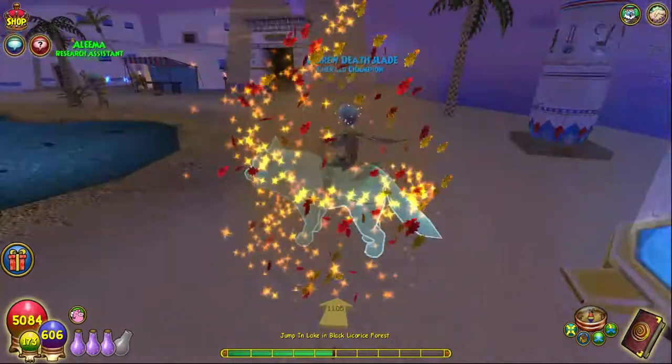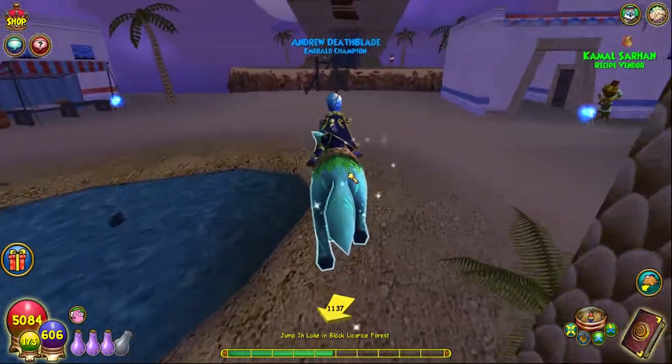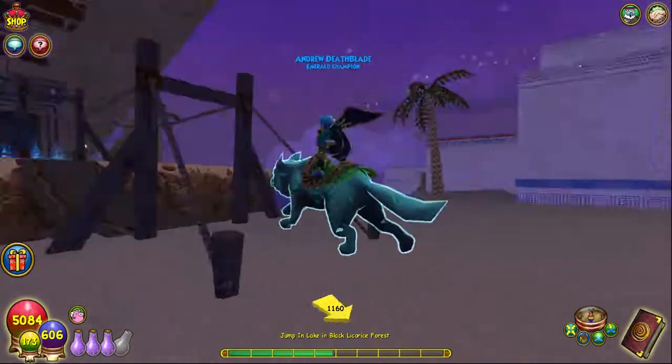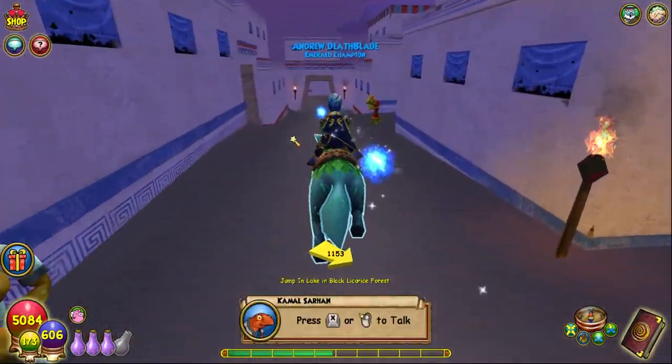Right over here at the entrance. This pool here is where you can get the Faromari — Myth rank 2, I believe. And this is the vendor obviously, right here. This is the House of Scales dungeon, and down below is the Lower Zigzag dungeon as well, which is just down here in case you didn't know.